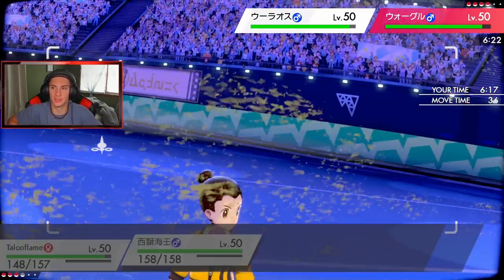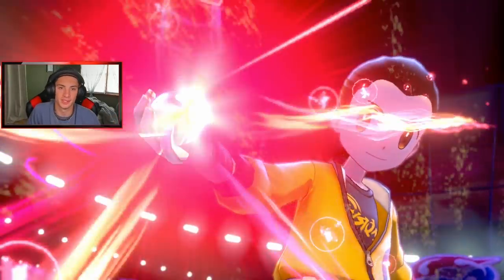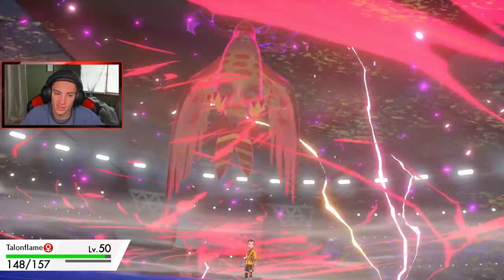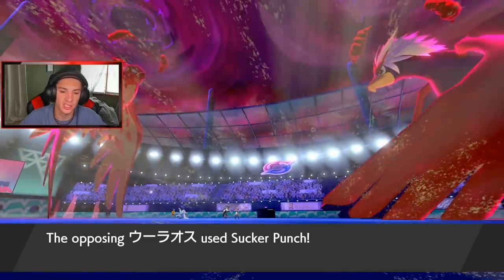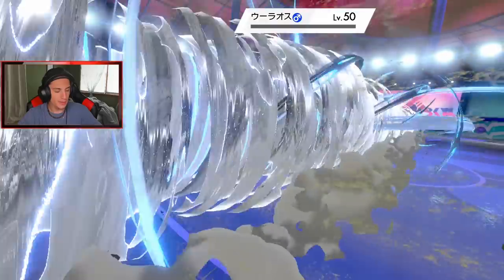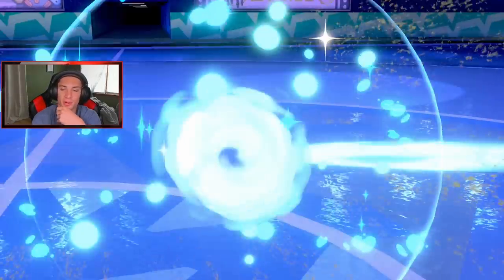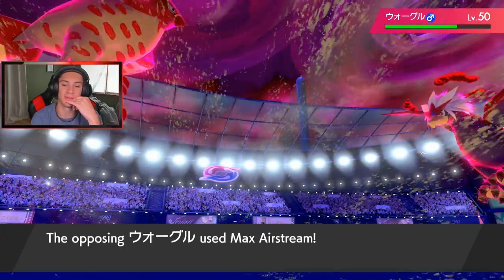Dynamax Talonflame is the play — he still hits like a truck with that Life Orb. Hopefully Urshifu doesn't switch out because it hadn't come in yet. Sucker Punch comes through doing a lot of damage; Air Stream comes out — takes out Urshifu! Get him out of here, he's gone! I should have sent the Dazzling Gleam over on Urshifu with Indeedee instead, because it would have been four-times super effective STAB and would have done serious work. Air Stream drops for Primarina — Talonflame is beasting up. Good to know my Talonflame does outspeed, but Braviary is so good — Life Orb plus one, this thing is just running through my Pokemon.